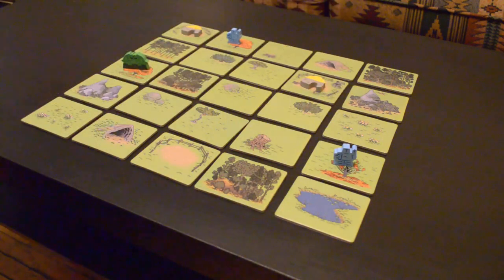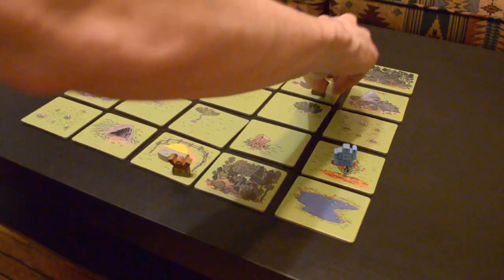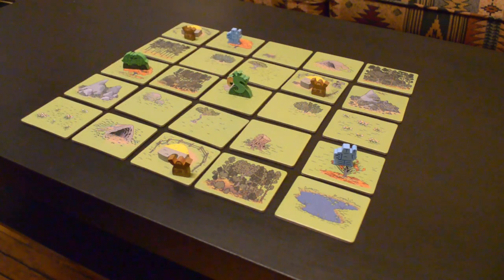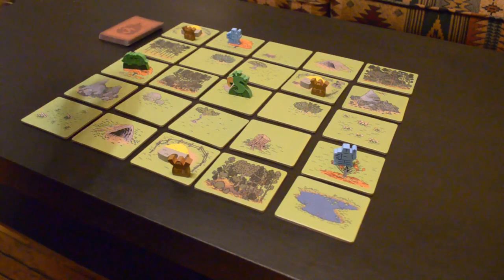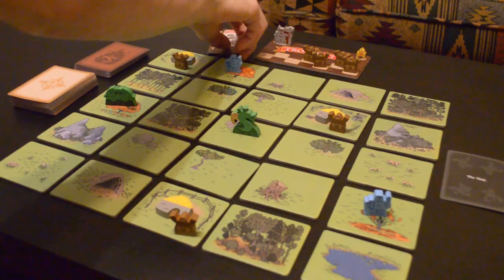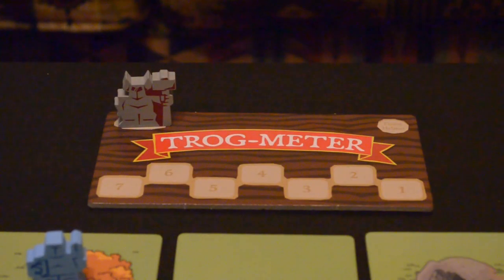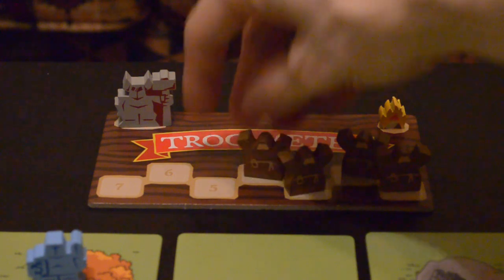The cottages go on the cottage spaces with the little fences on them. Put one peasant meeple on each of the cottage spaces and put Trogdor in the center space. Next, separate all of the Troghammer cards from the rest of the action cards. Then put the remaining action cards, movement cards, void card, Troghammer cards, and the Trogmeter near the board. Put the Troghammer meeple and the flame helmet on the spaces indicated on the Trogmeter, and put all the remaining peasants on the number spaces at the bottom of the Trogmeter.